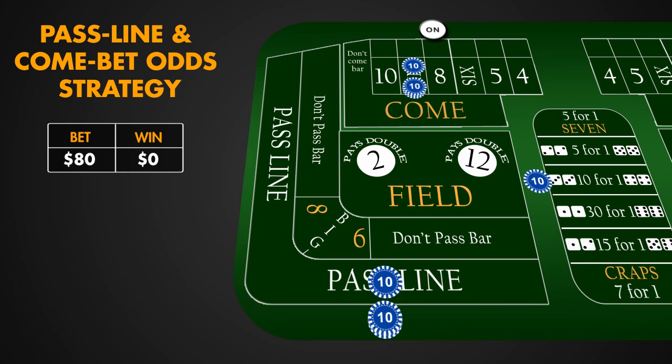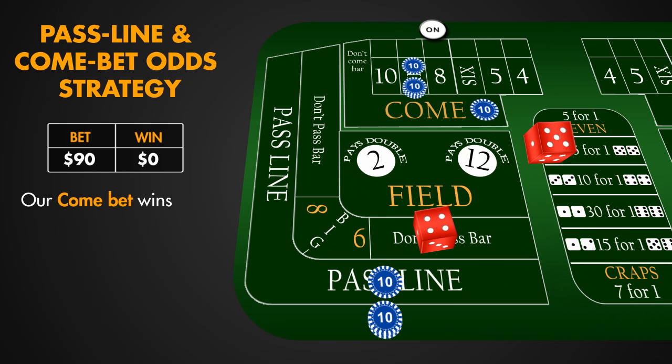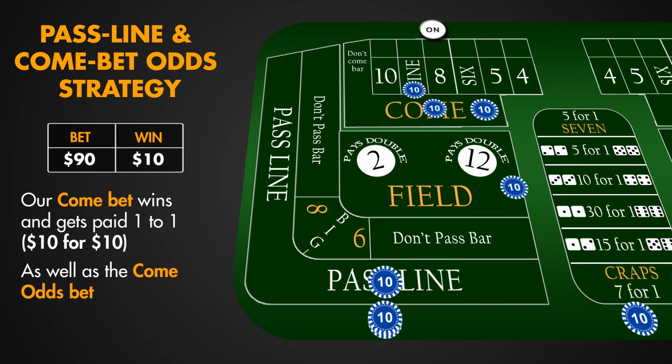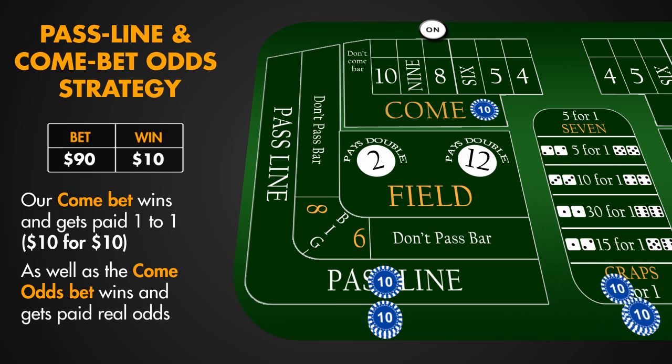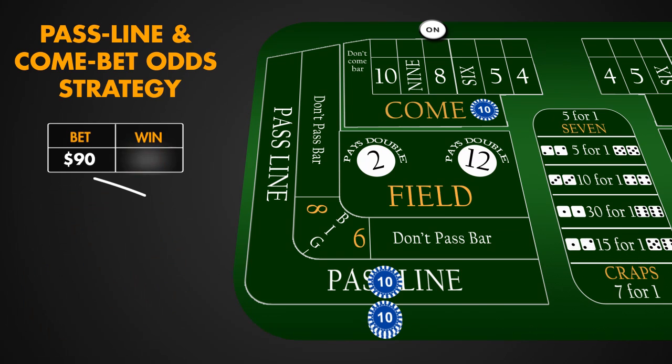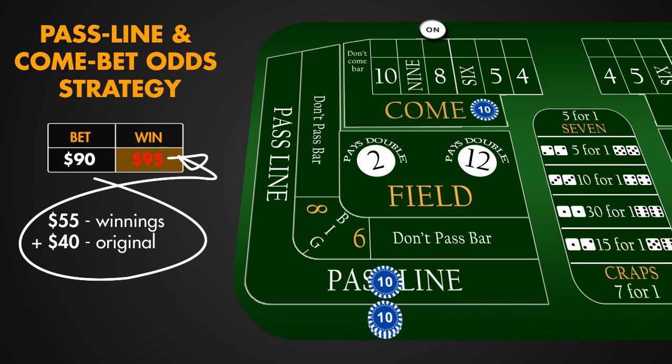We place another Come Bet before the next roll. We can have up to 6 Come Bets working at the same time, each in a box representing one of the established points. 9 is rolled and our Come Bet wins and gets paid 1 to 1, $10 for $10, as well as the Come Odds Bet wins and gets paid real odds — 3 to 2 for 6, $45 to $30. So the win presents $95: $55 in winnings and $40 in original bet.